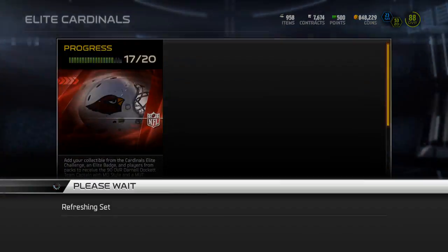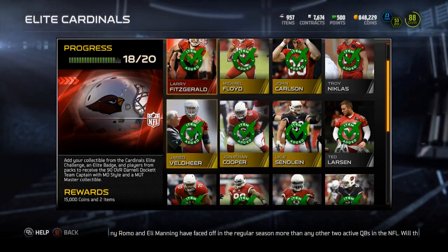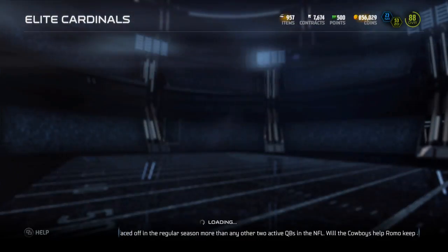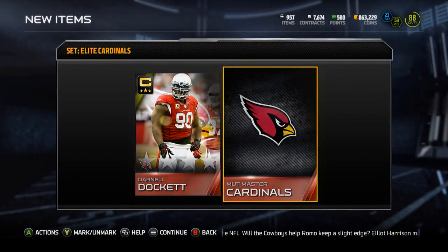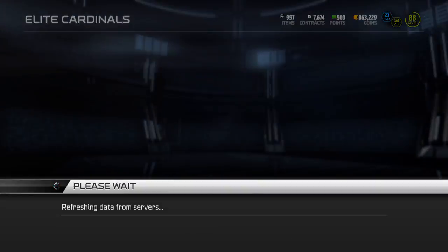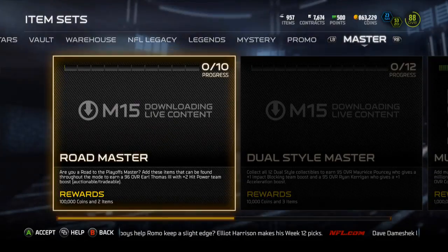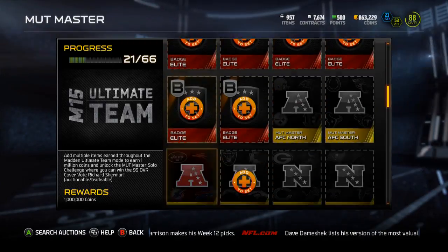What is up guys, it's Nick, and today I'm going to be completing the elite Cardinals collection. I have that Fitzgerald, so I'm going to throw him in there with the elite badge and the elite team Cardinals item, giving me 15k master Cardinals and the Darnell Dockett. I'll go check his price — I think he's somewhere around 60k, so not that great, but I gotta do him.